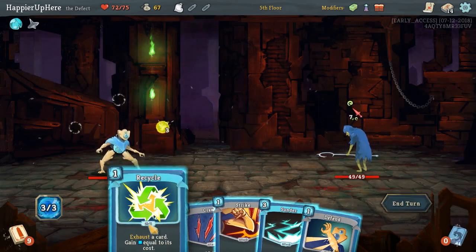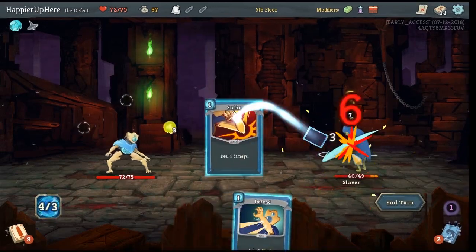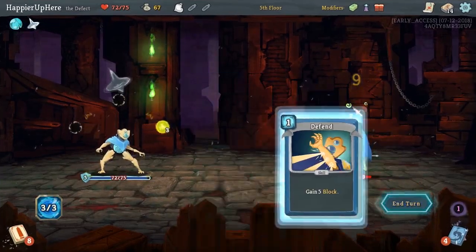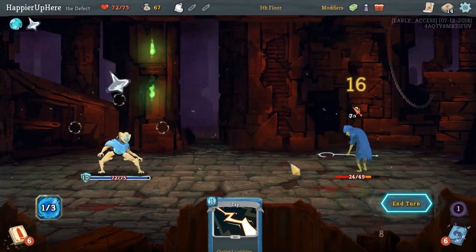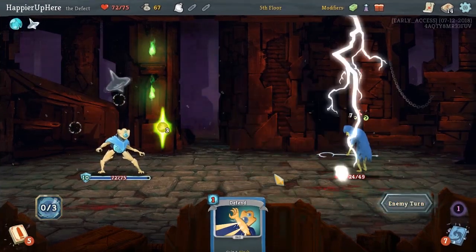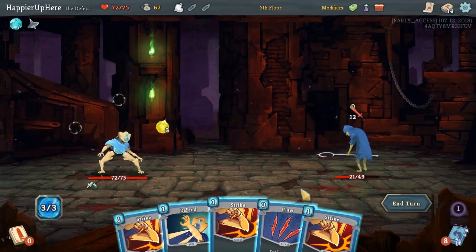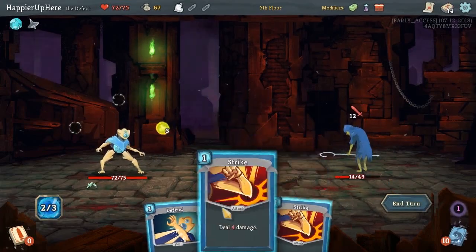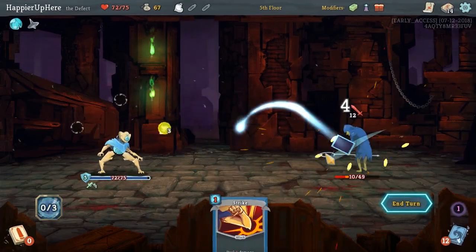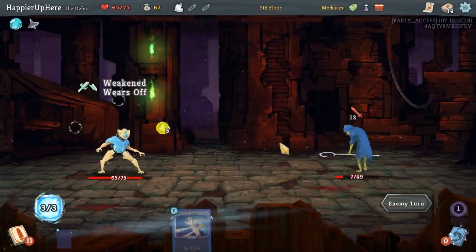Perfect — second Claw! Although Boot Sequence would have been nice, I think it's fine. So again, this is perfect — we'll Recycle the Sunder and now we can play pretty much everything. The problem is it will be very difficult for us to pick up the Curses modifier, because that will break our Unceasing Top cycle unless we get the relic that allows us to play curse cards, which is somewhat unlikely.